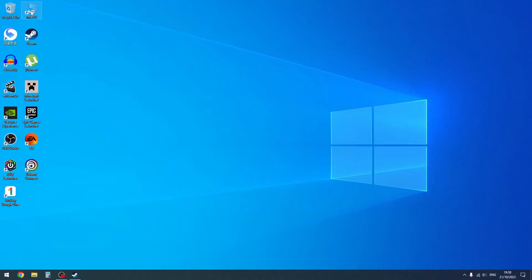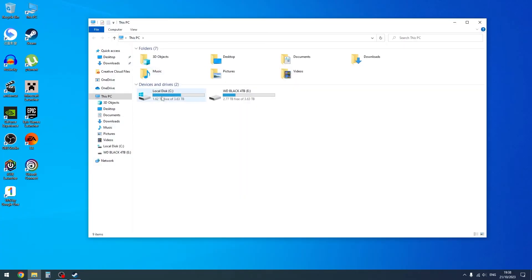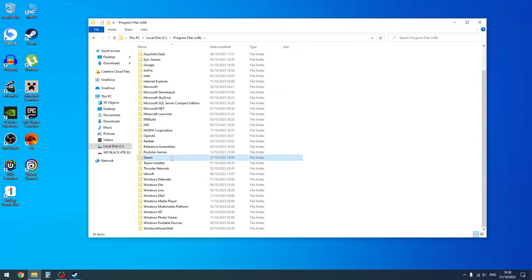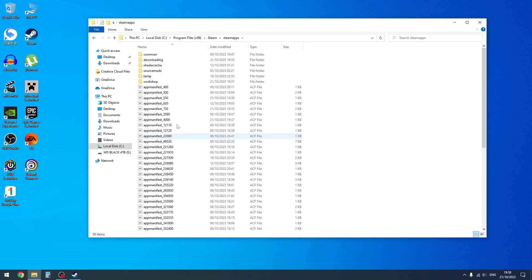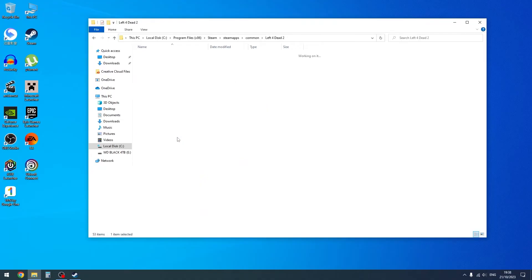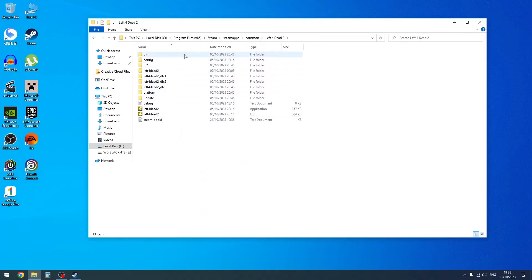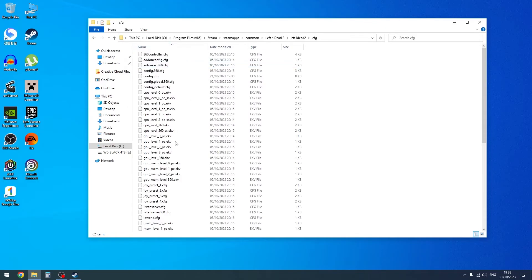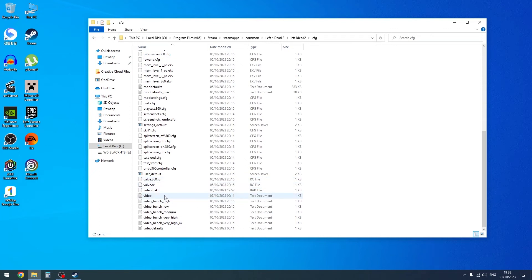Once you're out of Left 4 Dead 2, you want to go to your game files, wherever that's stored. In most people's cases, this should be in your C drive. So just locate your C drive, go to Program Files x86, go down to Steam, SteamApps, Common, Left 4 Dead 2, and then go into Left 4 Dead 2 again, and CFG — this is where your video configurations will be. Go all the way down to the bottom and you want to look for Video and Video Defaults, these two files.